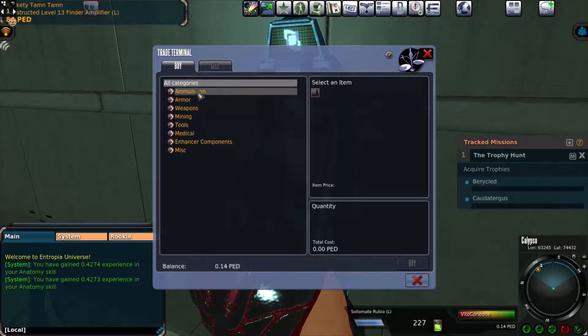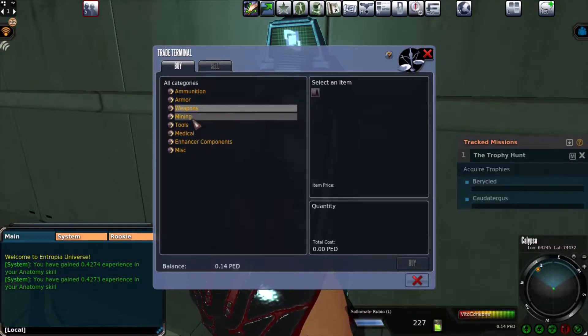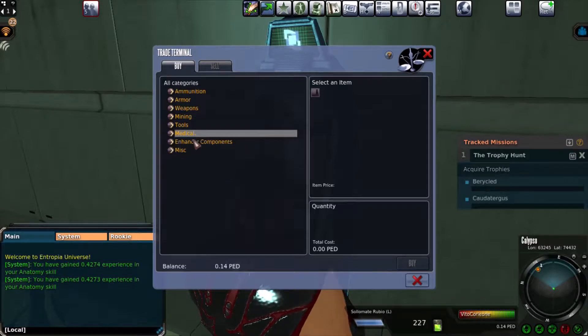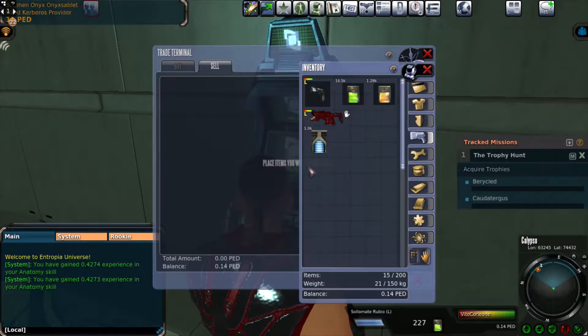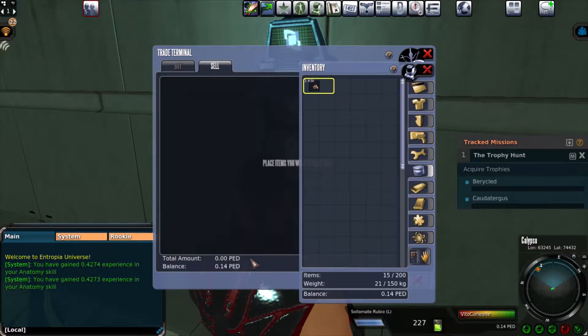Over here you can buy ammunition, armor, weapons, mining equipment, tools, medical supplies, enhancer components, and some miscellaneous items. You can also sell your equipment and stuff. It doesn't clearly say if you can sell for money yet.